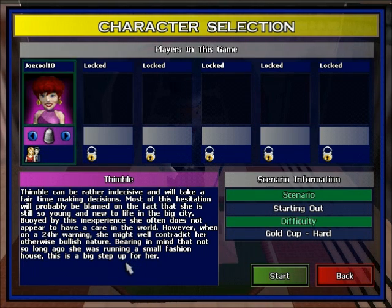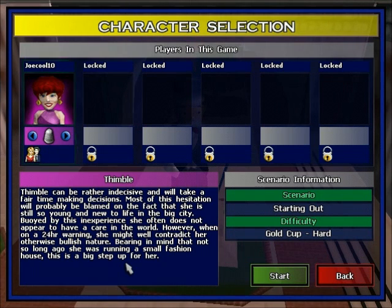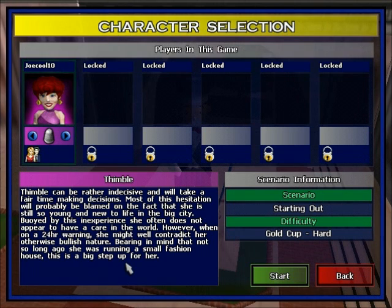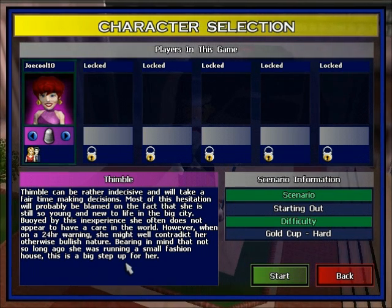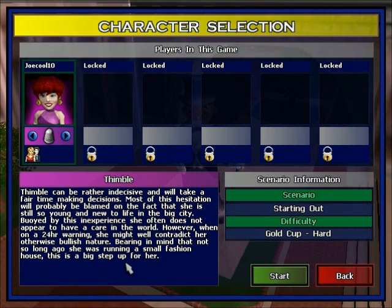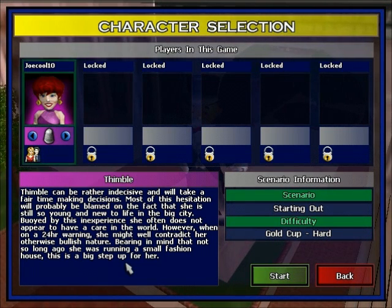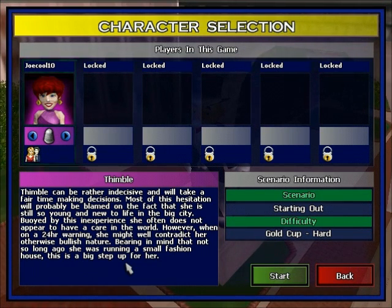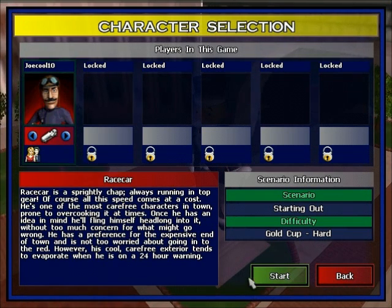Thimble is the rich girl of this game. The main thing Thimble is good for is having a lot of cash — she usually is the player who likes to have the most cash in the game. She likes to try to outbid you in auctions and will do everything in her power to try to have the most cash. She can be annoying in that regard because she uses her cash to get more cash. But she's not the worst either. So that's the characters.